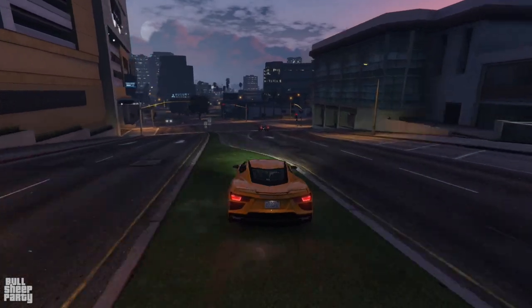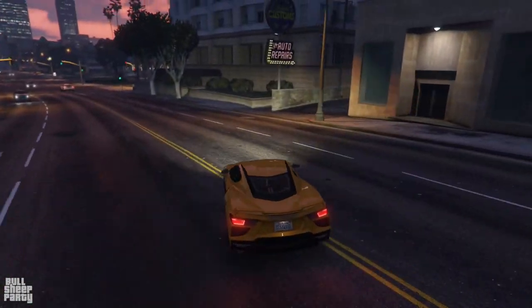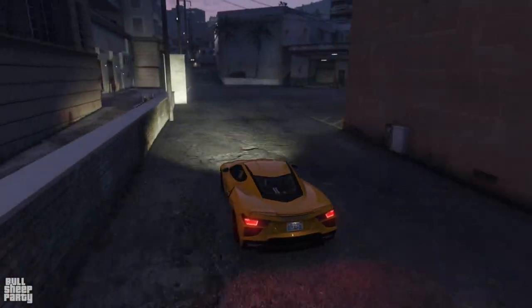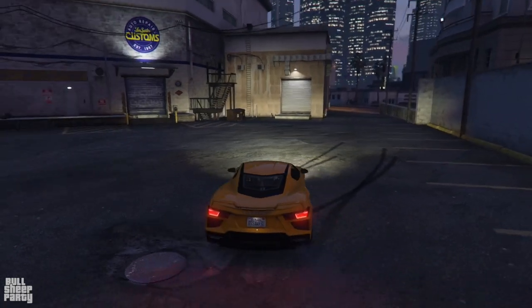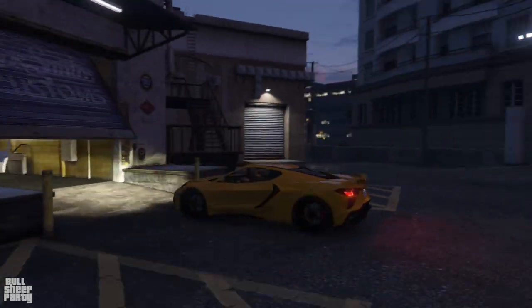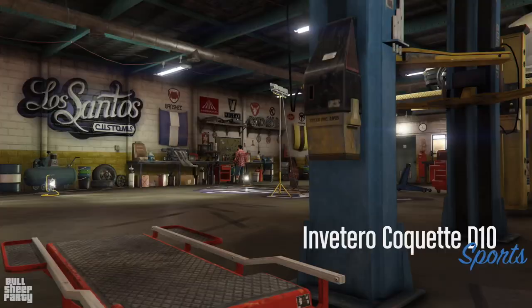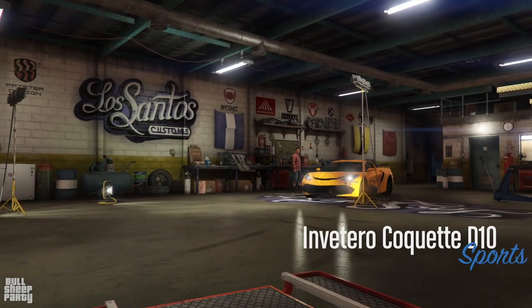We are almost at Los Santos Customs and it's almost time to upgrade the vehicle. Just as I was about to go in, I noticed how the light shined through the headlights — I don't think I've seen that before in a car. That cool parallax effect — if you go a couple of seconds back you'll see it.